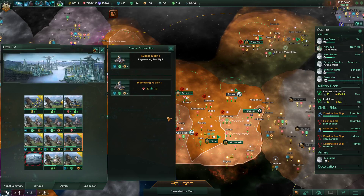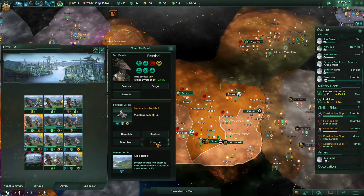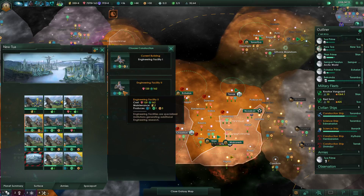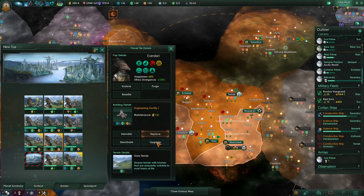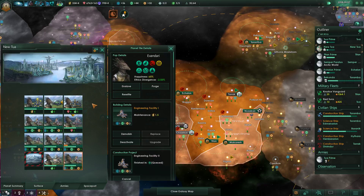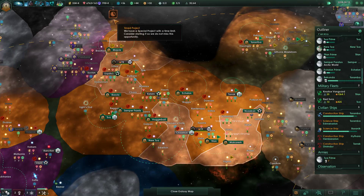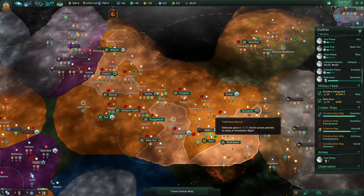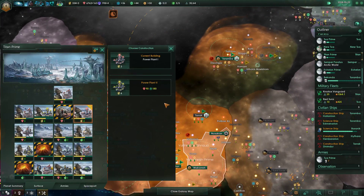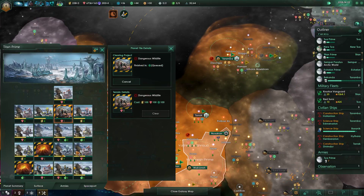New Tua has all the upgrades available - jeez. Our maintenance cost is gonna go so high. We're upgrading the entire planet. I took out some of the minerals. Power plant two - clear that blocker.